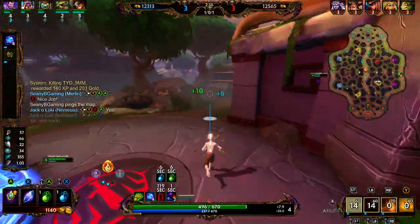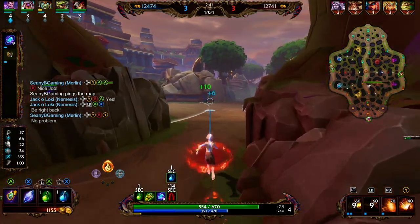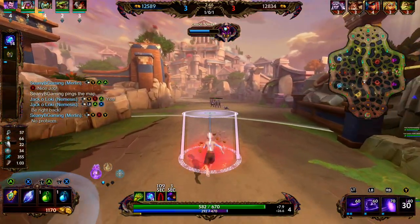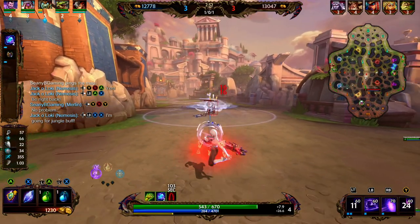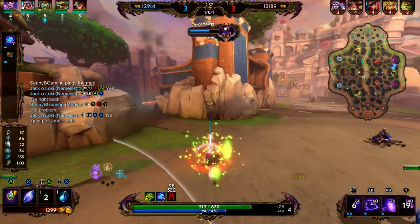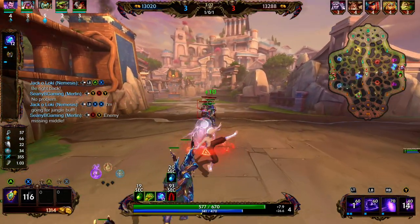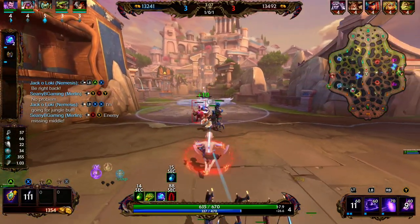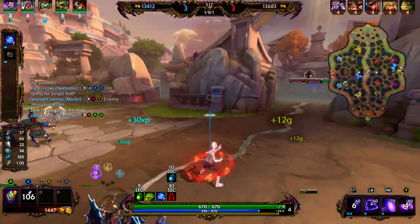We left Fountain with Conduit Gem and Tier 1 of Rod of Tehuti. Conduit Gem provides 25 magic power and 10 MP5, with a passive that every second we gain a stack of Arcane Energy, causing our next damaging ability to deal an additional 2 true damage and remove all stacks — so whenever fully stacked, it deals an additional 40 true damage. True damage means protections do not matter; it will always deal that amount. Most damage runs through a protections check, but true damage does not.